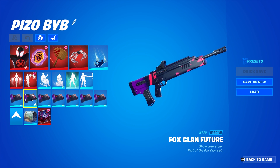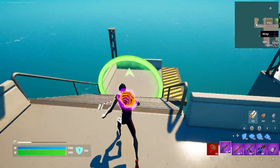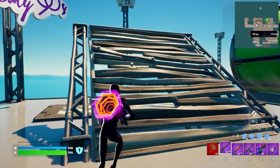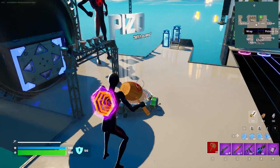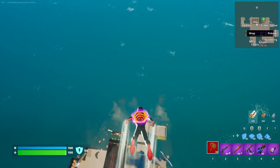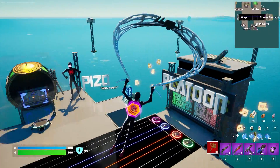The accents of red on the Fox Clan Future wrap are very close to what I'm looking for. I can only imagine what it feels like to get a collab you're super pumped about. I'm trying to think of the last collab I actually knew something about — not just Googled — and I think it was Patrick Mahomes and Giannis Antetokounmpo.